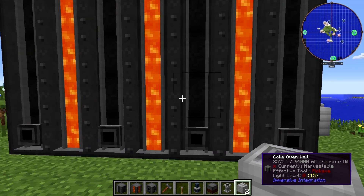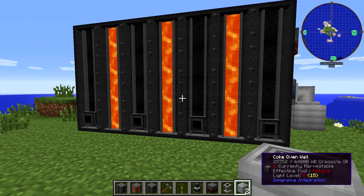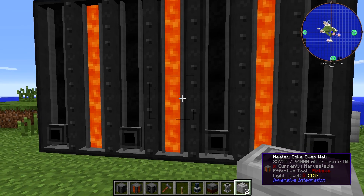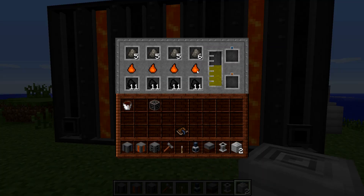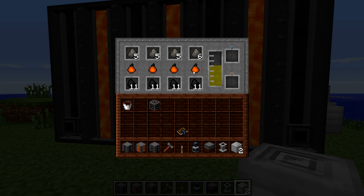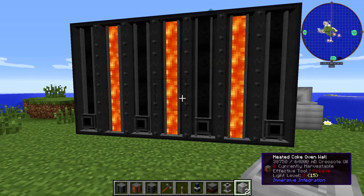That's the Industrial Coke Oven — a very large, very expensive multi-block — but it solves one of the current issues in Immersive Engineering: there's no upgraded coke oven. The developer may or may not add an improved version, but in the meantime this is better than building four coke ovens in terms of speed, and it simplifies your setup. You would need a fluid pump for each standard coke oven, which is not the most efficient thing.